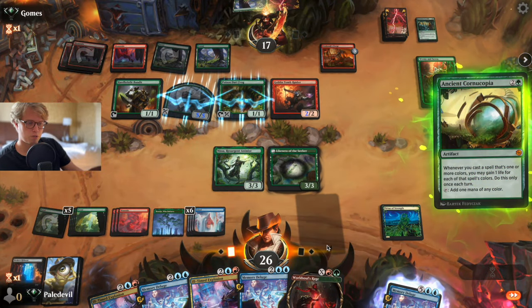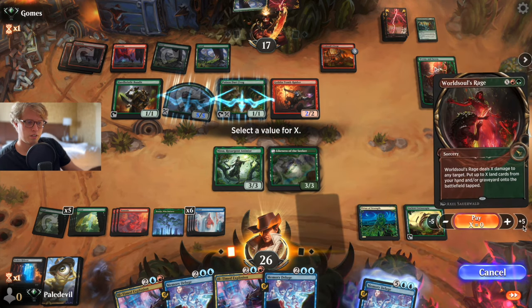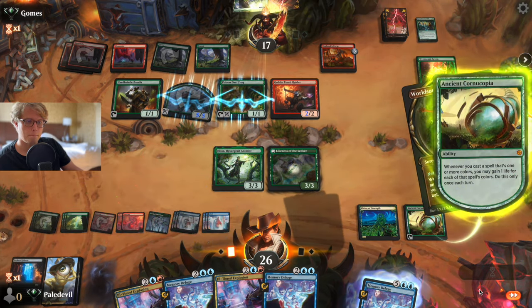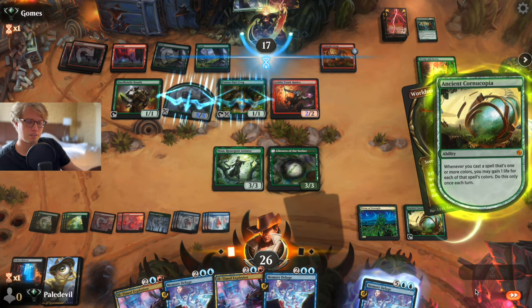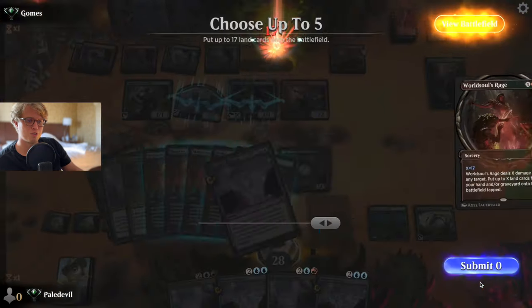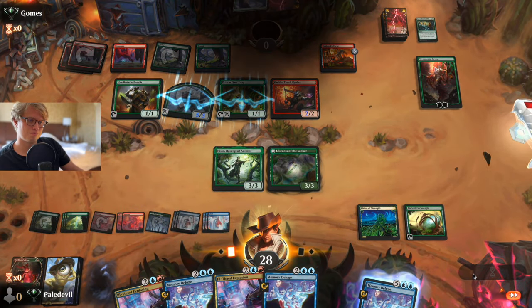Whenever you're ready, Gnomes. Since we are playing an Ancient Cornucopia deck, let's kill him. Let's be precise. Gain two life please, if it's allowed. Yeah, I agree, it's pretty nice. And that's it — easy.